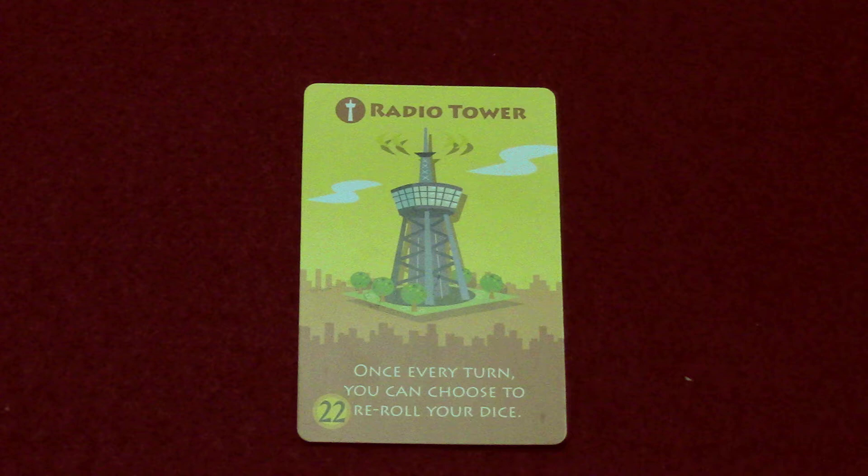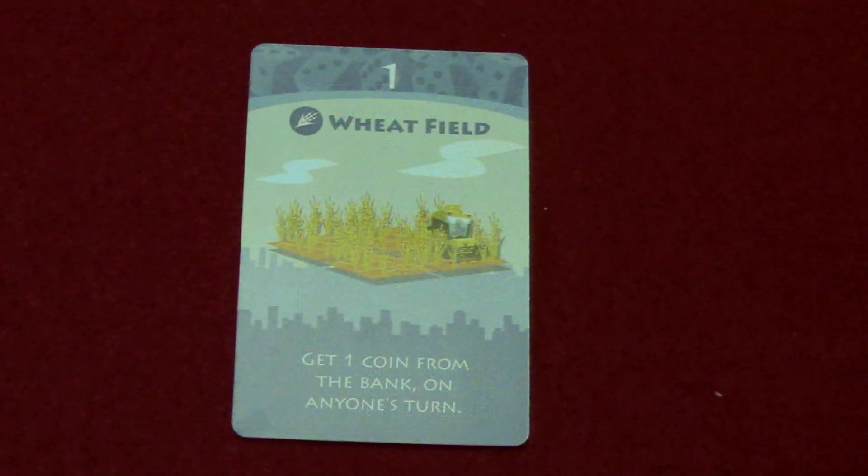Finally for the landmark cards, we have the radio tower, which costs 22 coins. Once every turn you can choose to re-roll your dice. So if you roll a bad number and want to get closer to something in your tableau, you can re-roll the dice if you've activated the radio tower.